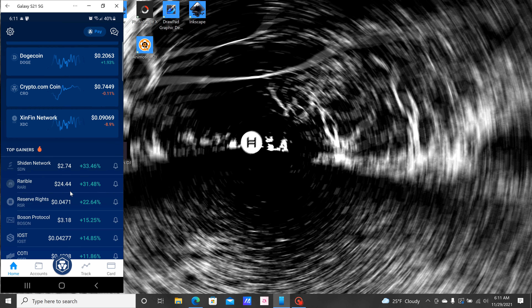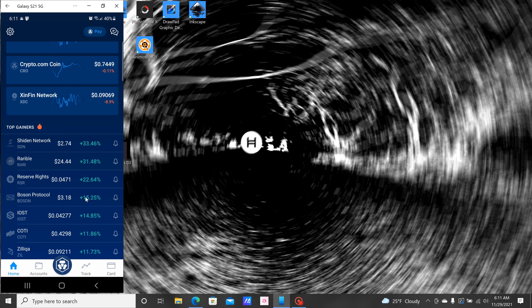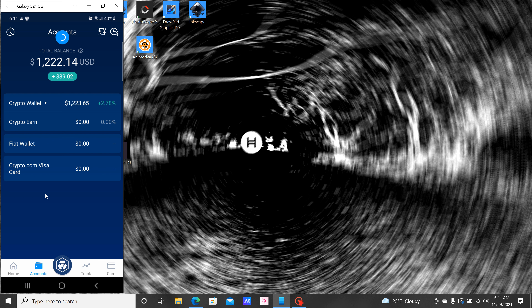I never actually set it up — I don't watch any of these, I should actually set this up. I never spend time on the home page myself. Then you've got Missions, which I'll talk about in a minute. It's relatively new and it's a free way of making a little extra money in CRO. CRO is the coin — the token for Crypto.com — it's what you use for all transactions on Crypto.com.